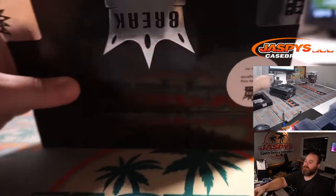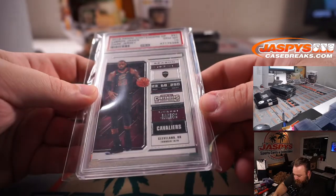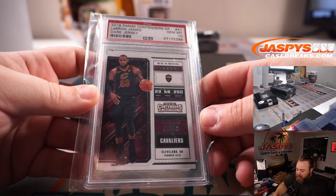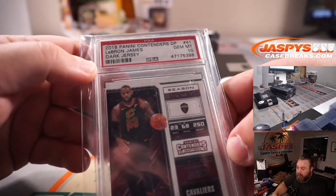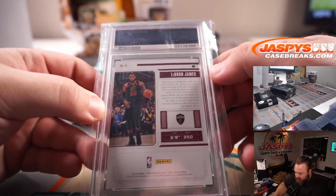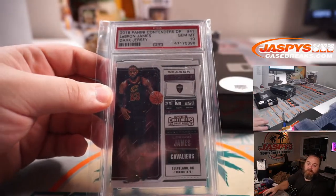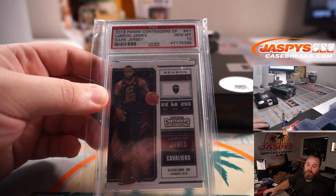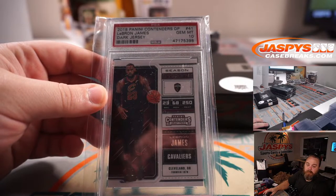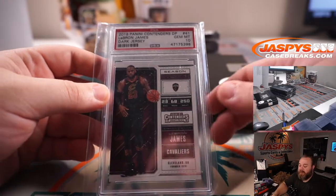First up is a Season Ticket LeBron James from 2018 Contenders Draft Picks, PSA 10, dark jersey — looks like it might be a variation or short print parallel. That is going to J, because LeBron James — last name James, J — goes to Nick Stover.